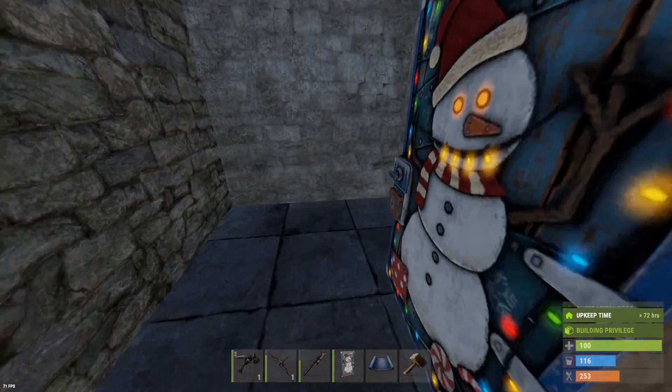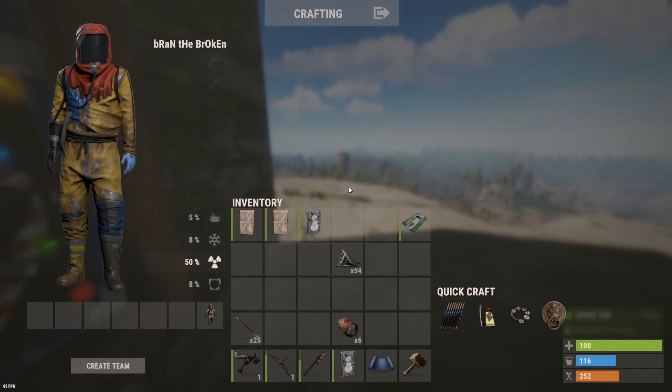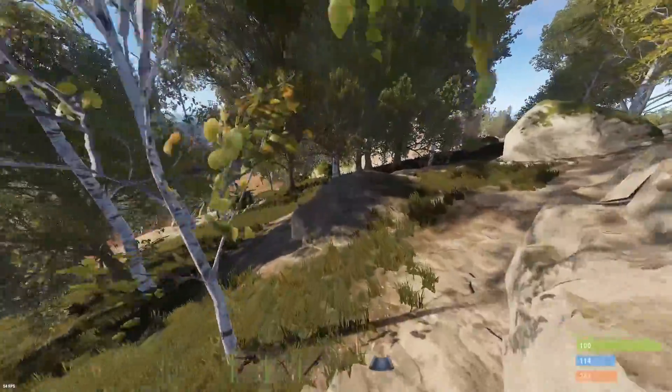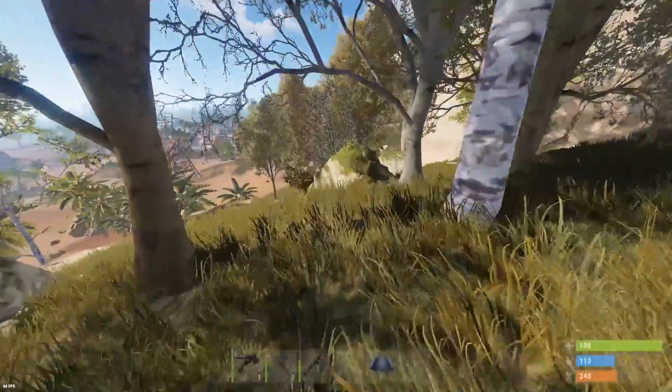We'll just take the green card, I guess. I don't think we need a fuse if we're going to go up towards the dome again. This monument here is not really going to be feasible until we have a gun, because there are scientists there. So I'm not going to try that one until we have some sort of a gun to try and kill the scientists with.